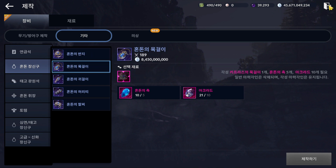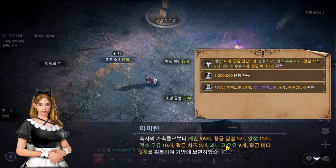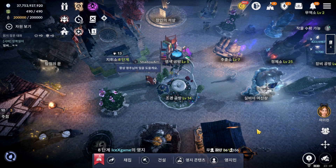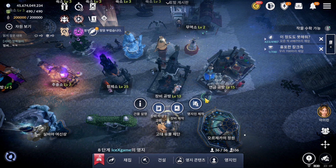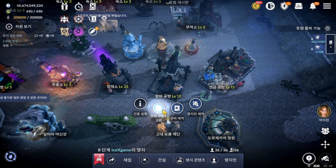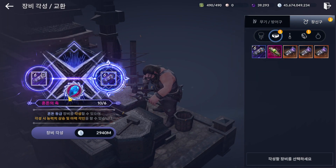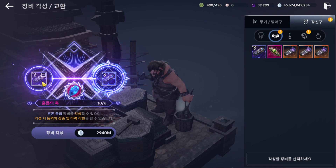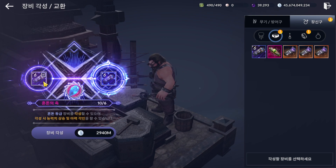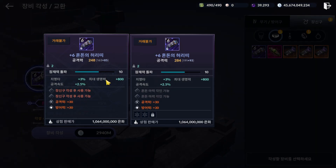I suggest to craft necklace first. The next step is to awaken — awakening is the one that costs the most chaos jewels. I suggest saving some extra chaos jewels to craft chaos accessory, and then you can awaken the first or second chaos accessory depending on your playstyle and strategy. This costs around 42 chaos jewels total — and also some silver.